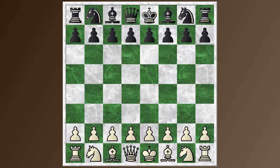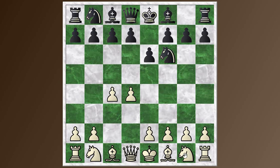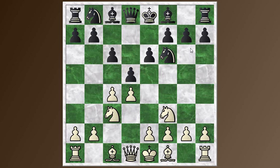Conrad kicks off with D4, and Shanklin plays Knight to F6, C4, E6 — as if we're going to get a Nimzo-Indian — but Conrad avoids that by playing Knight F3. Shanklin at this point plays one of the main responses, which is to transpose into the Queen's Gambit Declined with D5. So we get normal moves: Knight C3, and C6, going for the Semi-Slav setup against the Queen's Gambit.